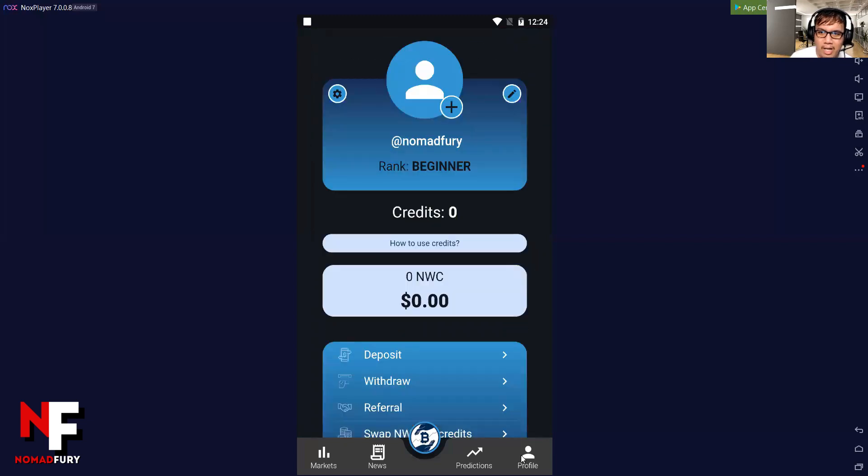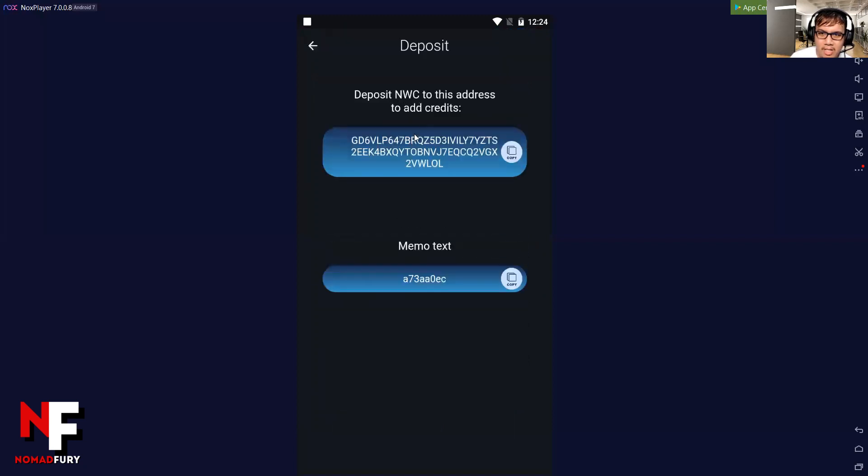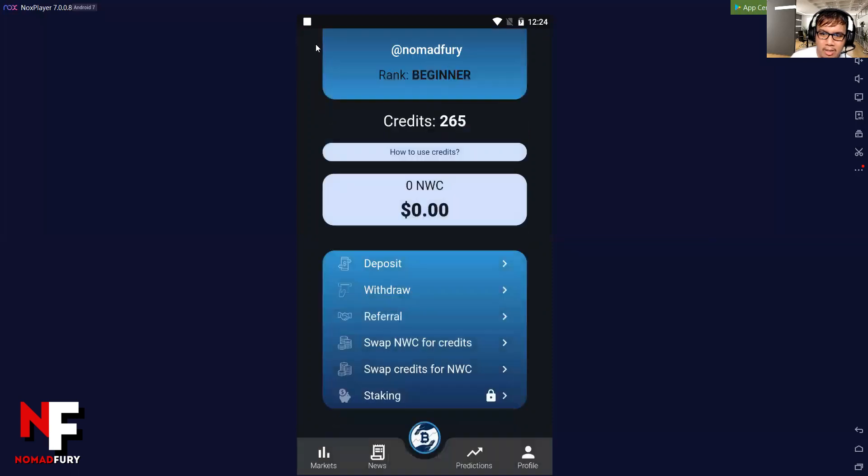If you want to change your profile, you can see rank: Beginner, credits: 265. If you want to deposit, deposit NWC to this address along with the memo text. For withdrawals, enter your wallet address, enter a memo and the amount, and click next. You can also swap NWC for credits or swap credits for NWC. Staking is still not available — it will come soon.